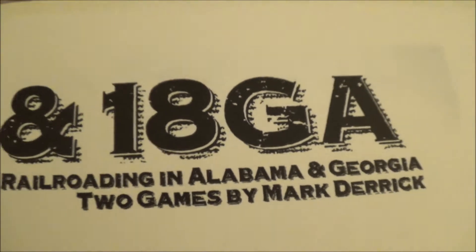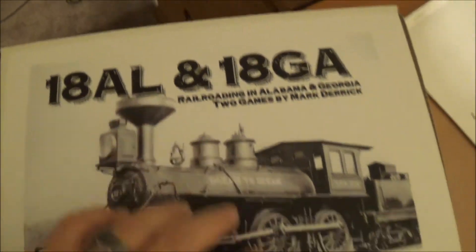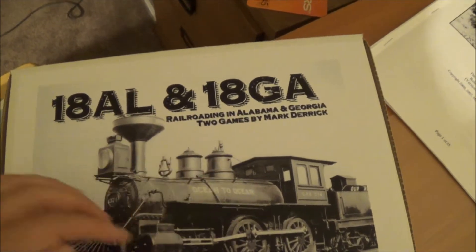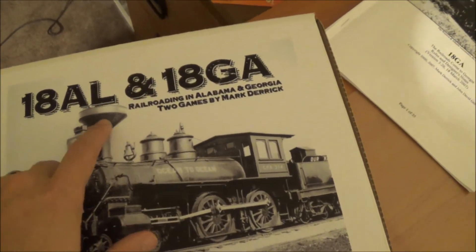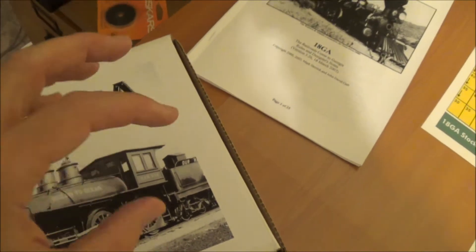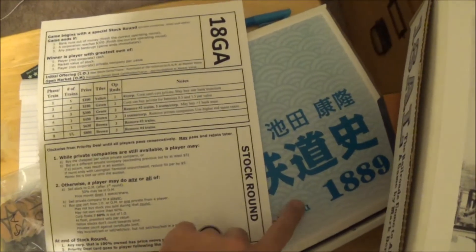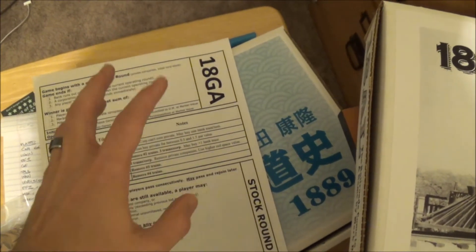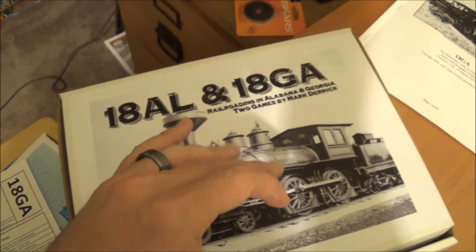We are going to take a look at 18GA. I have Mark Derrick. This is something I put together. In this box I have 18AL and 18GA. Callendale has already covered 18AL. I've been on a bit of a train kick lately, so I thought I would do this. I put a set of 1889 together for me and one for him, so I'm not going to cover that — I'll let him do that. He'll do a much better job. So I have 18GA here set up.